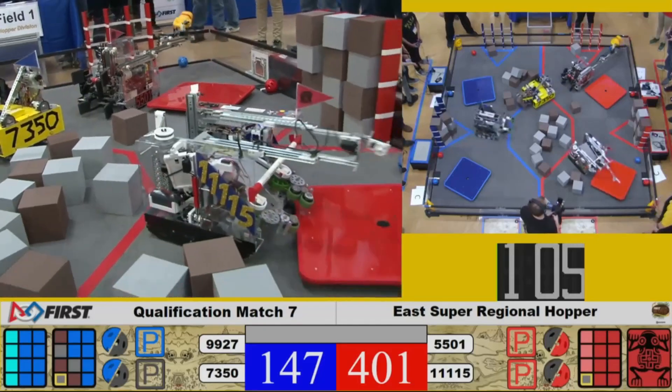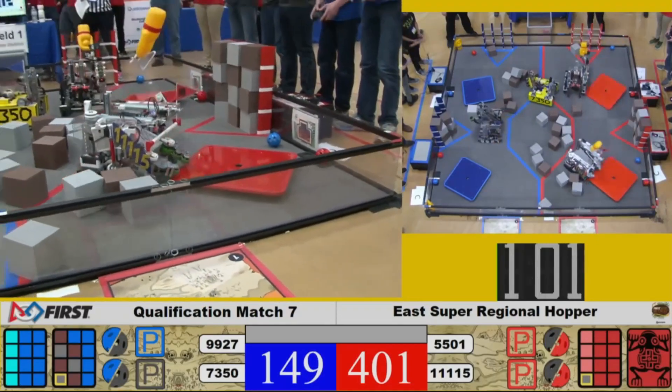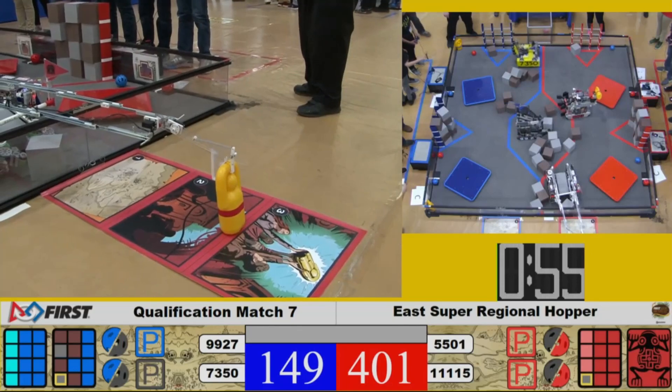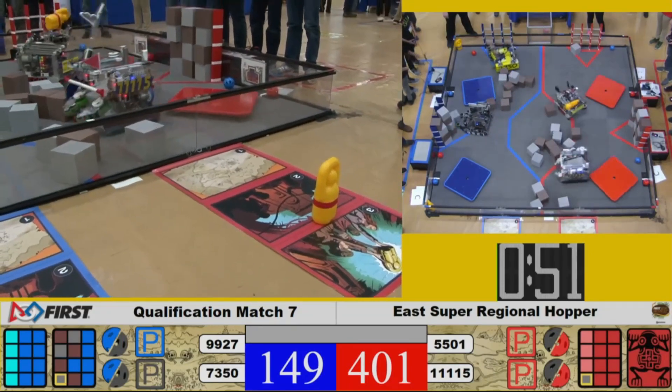We've got their partner team 5501 going for the relic now. Gluten Free — they've got a relic as well. They're going to try to reach out all the way into that number three zone. Leave the robot standing, and scored it is.